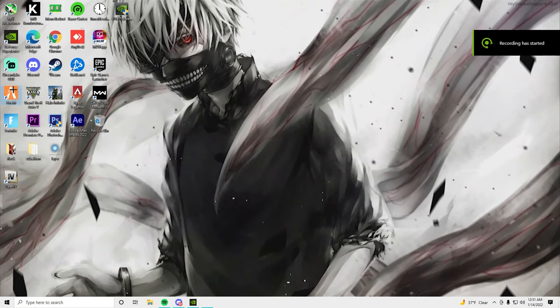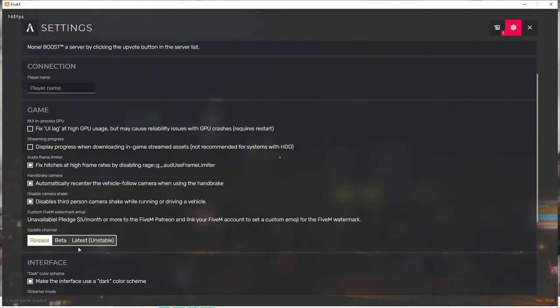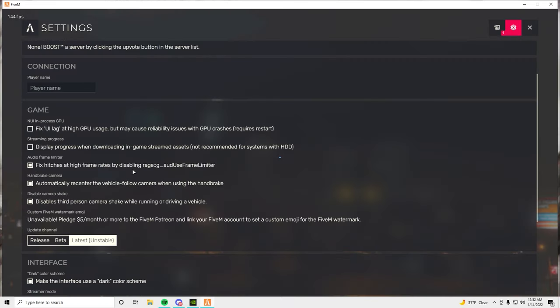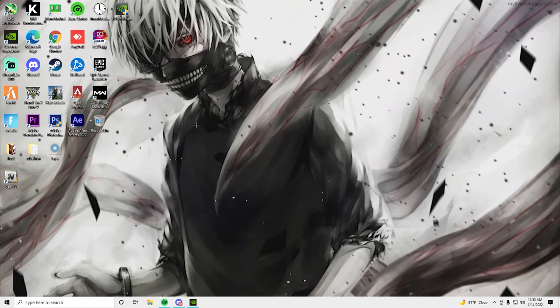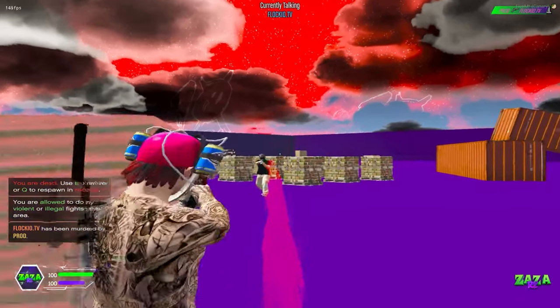FiveM just had an update recently. If you were playing on canary mode before this update, it switched you back to the regular version. Go to your settings and switch to 'latest' — that's the new canary mode. You'll see it says canary on the bottom of your screen in-game. Canary is just better to play on, so once you do that, load up into an RP server and we'll get these settings down.